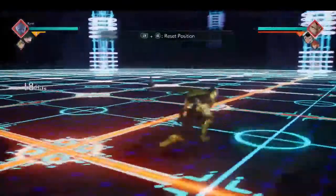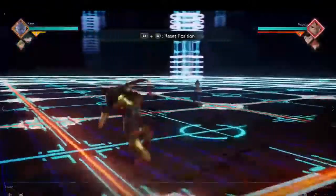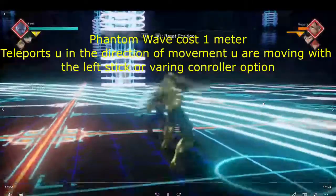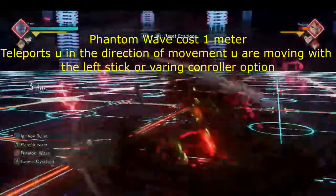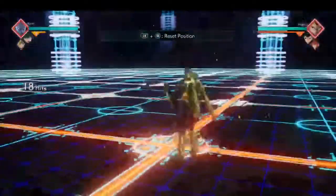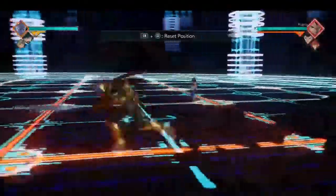And then, if you caught that at that last second, that was Phantom Wave. What Phantom Wave does — in case you guys did not see that — Phantom Wave is his right trigger B. It is a one-meter attack, and it's not even an attack or a buff move. It is a straight-up teleport. He can teleport in any direction you use on the left stick, and from there he can just go into grabs, go into a combo, whatever you feel.